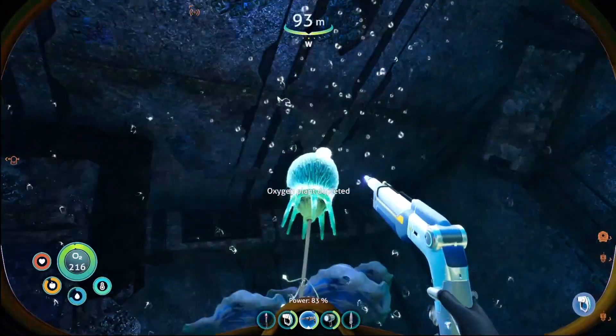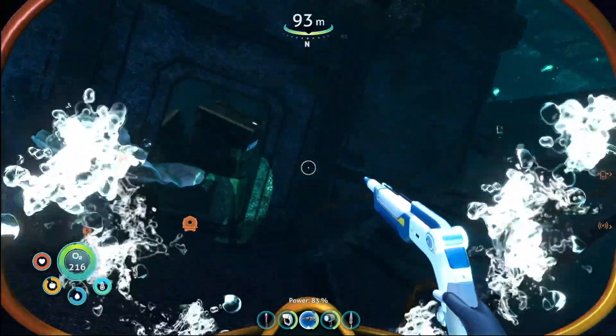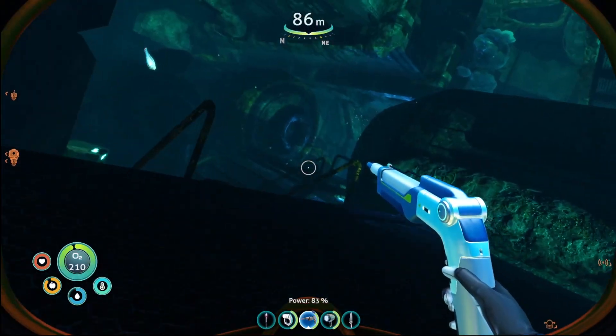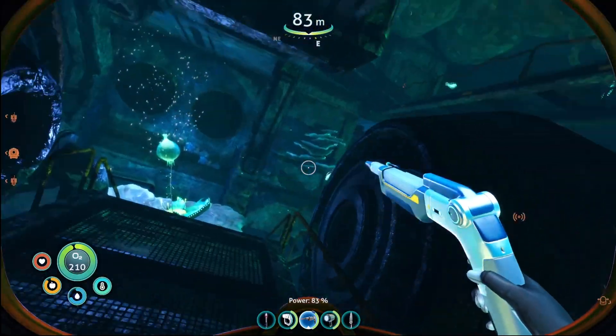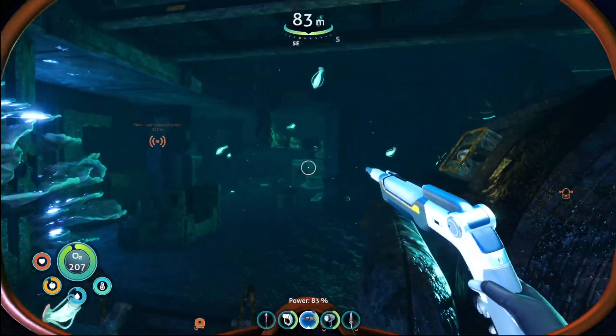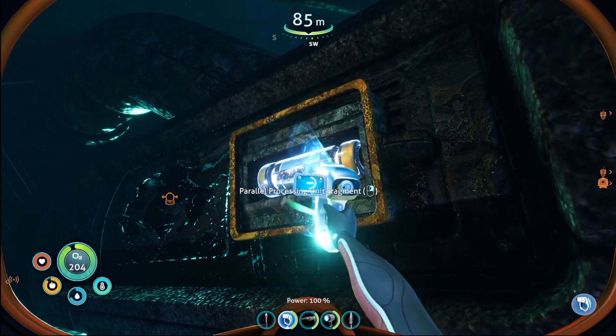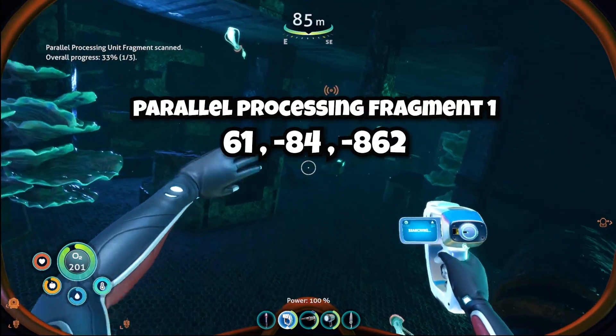There is an oxygen plant just behind this door, so grab some oxygen if you need it. Then go up the stairs, straight across, turn right, and here is your first fragment. Scan the fragment — the location is on screen.